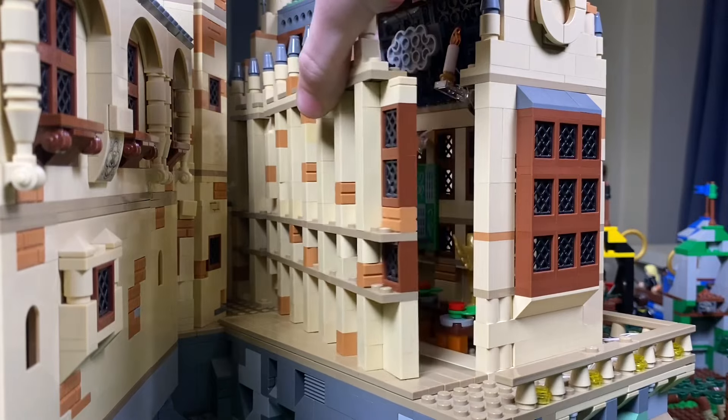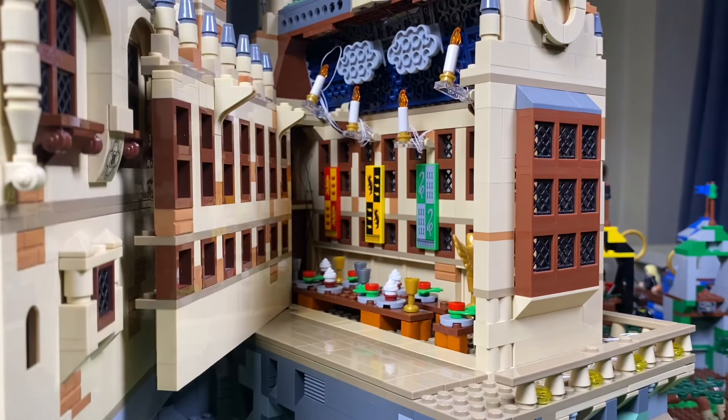Beside the quad is the Hogwarts Great Hall, which I've modified to open up so you can see inside, revealing the dining tables and a magical atmosphere.